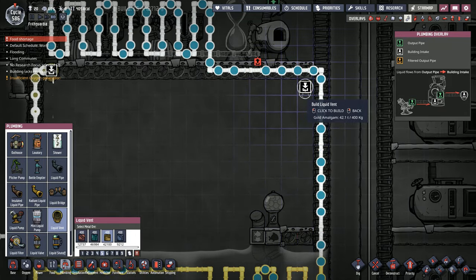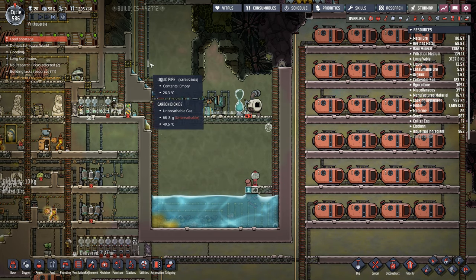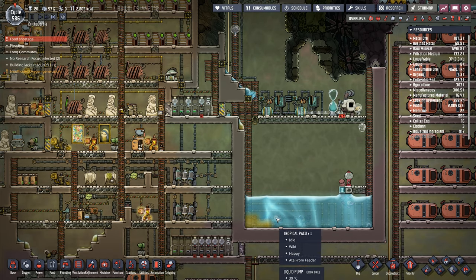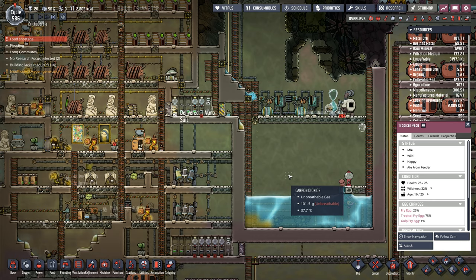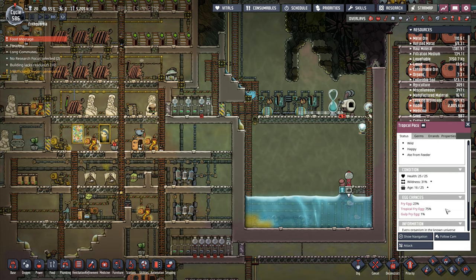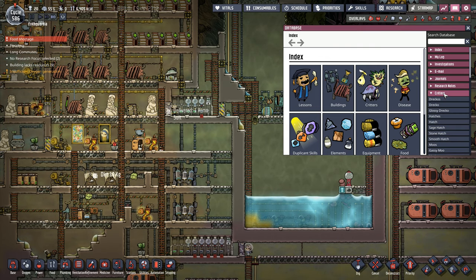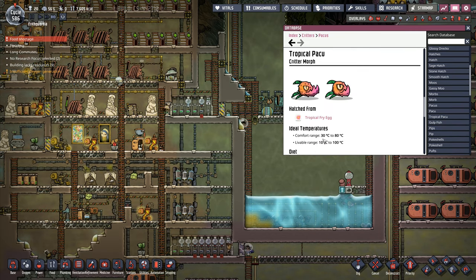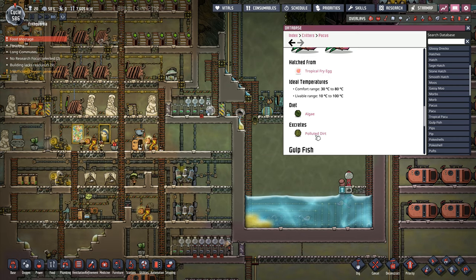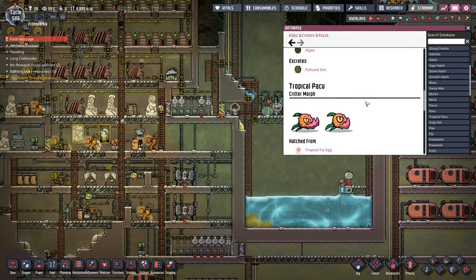I've got this as a cooling system coming through here because I was cooling the water going into the base, but I'm thinking this was a foolish idea. I kind of want to remove all of that pipework and keep this lovely and toasty and warm in here so that my Pakus are a lot happier. Tropical Pakus require: gulp fry eggs 1%, fry eggs 23%, tropical fries 75%. Their comfort range is 30 to 80 degrees — they do live under 30, but ideally between 30 and 80. They eat algae and excrete polluted dirt, which is what we want.